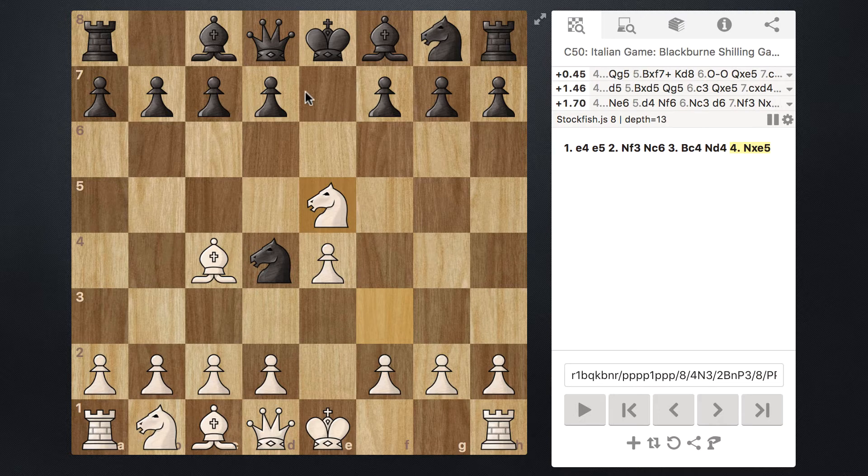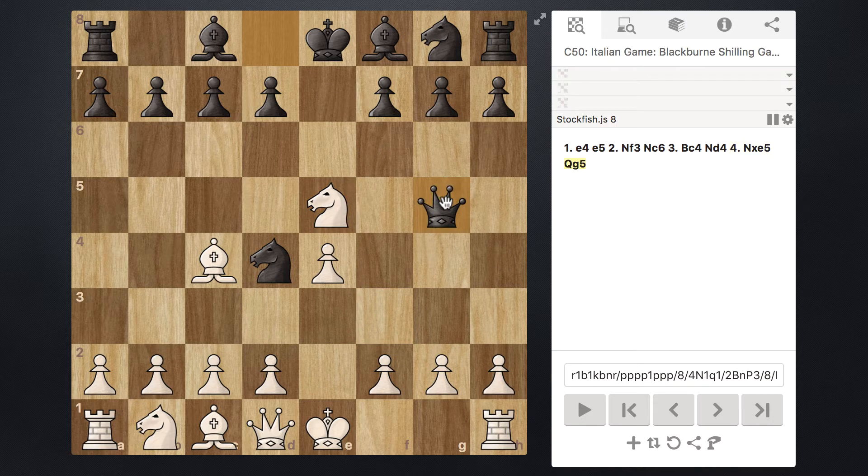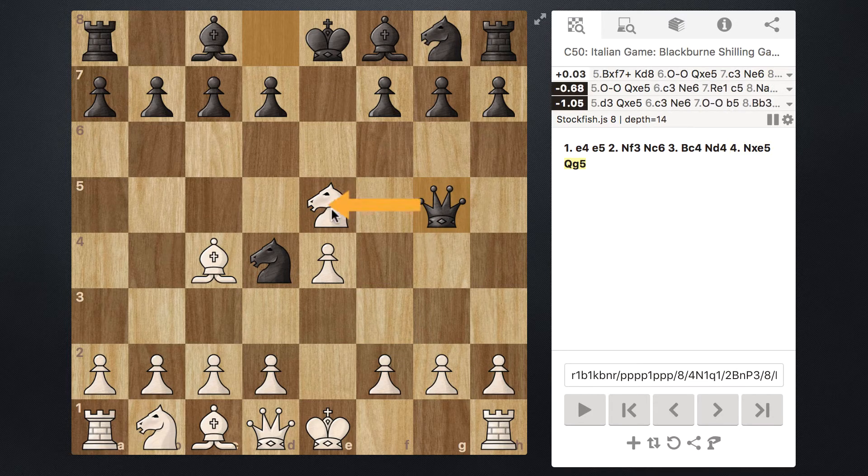If you take this pawn, you're probably going to have a very bad time. What Black can do is bring their Queen out to g5, and when the Queen is on g5, it's now attacking your Knight. That didn't go exactly as we wanted, so let's look at our options.